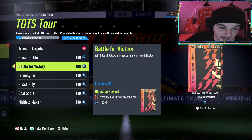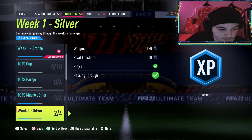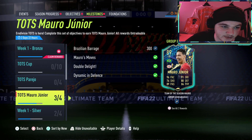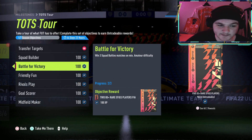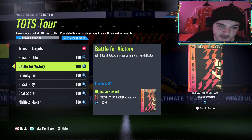Win three Squad Battles on at least Amateur difficulty is quite self-explanatory. Amateur difficulty is very easy. I've been doing the Maro Jr objectives and I've done all the Squad Battle ones - I just need four more Brazilian goals, which I'll probably get done in time over rivals since I've got Socrates in my team. You'll get these Squad Battles done almost naturally, no worries.